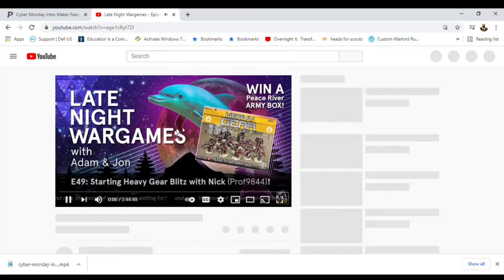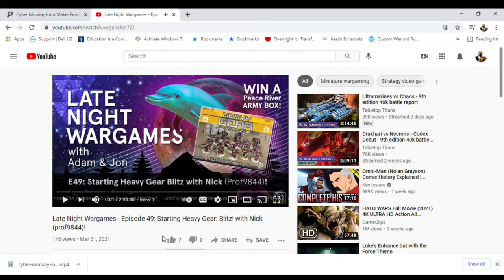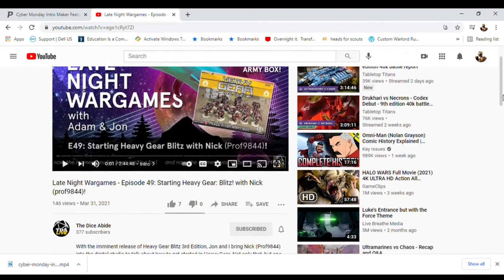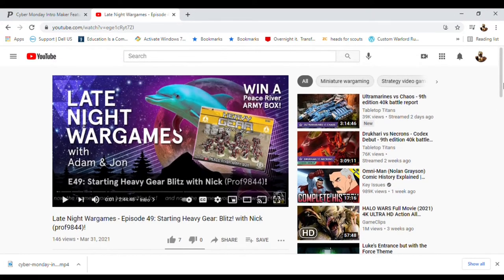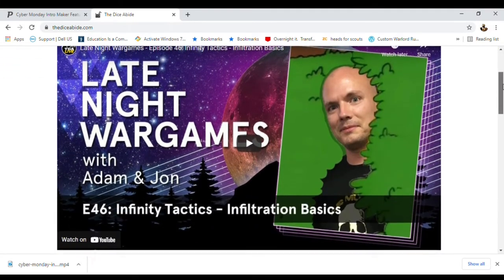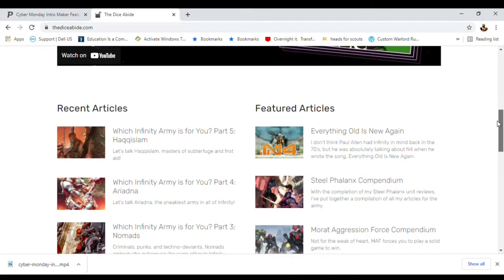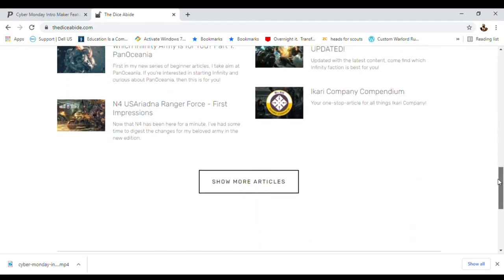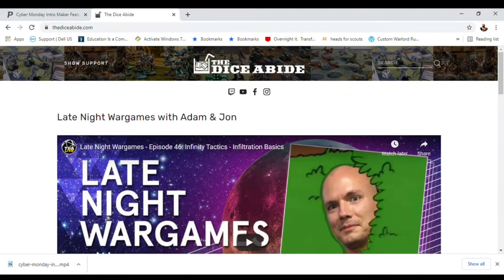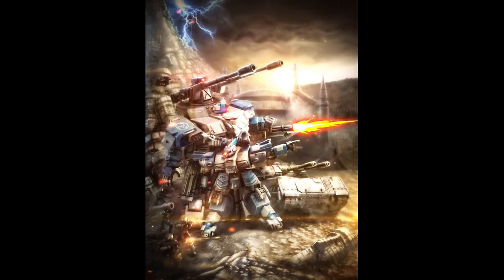Shout out to Late Night War Games — a channel focused mostly on Infinity but also doing a monthly Heavy Gear Blitz podcast with special guests including Rooster, who designed the 3.0 rules, and Prof from the Discord, who made the fourth iteration of the roleplaying game. Great quality content — check them out. And remember to build your community and get some more games in.